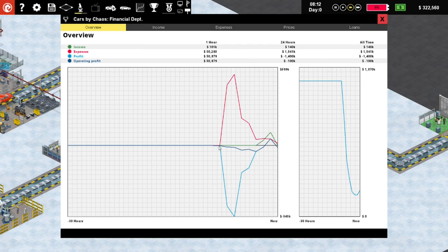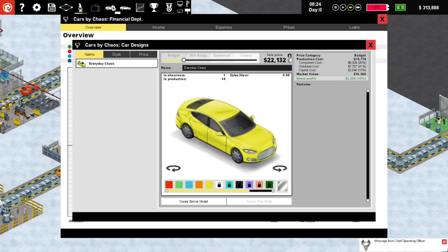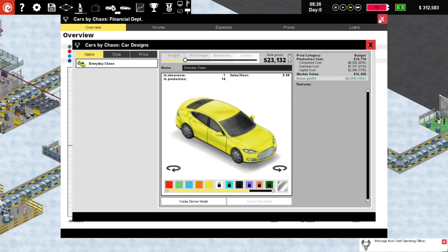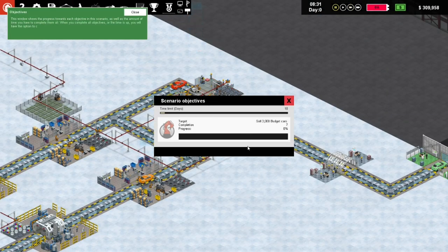We've got a fair bit of expenses and some profit - I have no idea what, but it's a total budget I think. Message from the chief operating officer: it looks like our car model Everyday Chaos is too cheap. A well-priced model will always have a few cars in the showroom - if they sell out too fast it's a sign you can afford to raise the price slightly. Let's take action and put it up to 23,000 and see if we can make tons more profit. We need to sell 3,000 budget cars in 10 days - we've sold seven with a few days left.